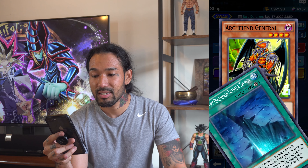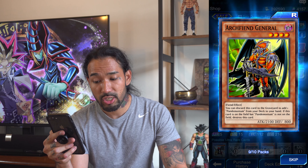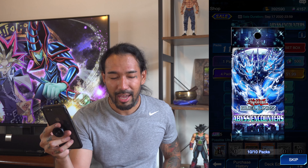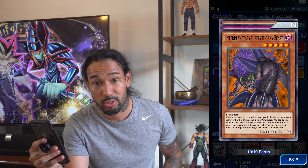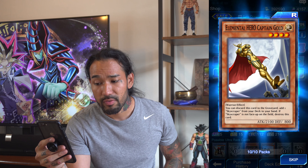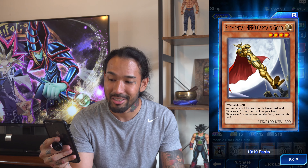Ninth pack — Hishki Noelia, a water spellcaster. Different Dimension Deepsea Trench. Archfiend General — wow, a level four star monster with 2,100 attack. This card goes in conjunction with Pandemonium. Final pack of cards — can we get a Spine Gilman? We got Yubi. I don't think so guys. Interplanetary Tungtester — never seen this card. Elemental Hero Captain Gold — I appreciate the artwork of this card, it looks cool. But I want that Spine Gilman.